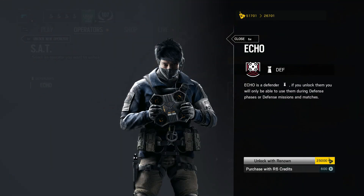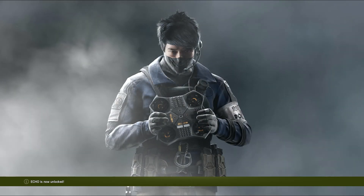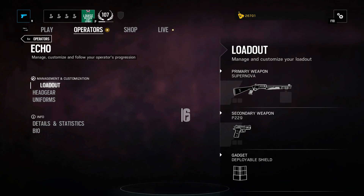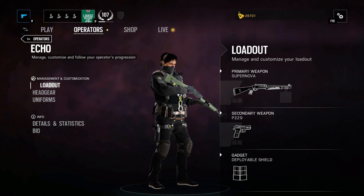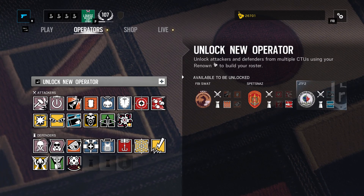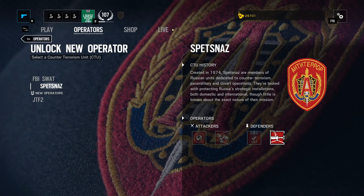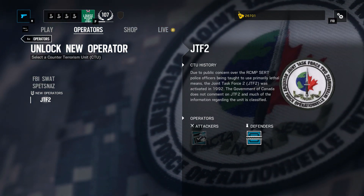Echo — unlocked. Let's see what he looks like. He has a Supernova. I still have to unlock Castle, Tachanka — oh, Tachanka got a major buff — and Frost.